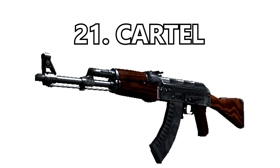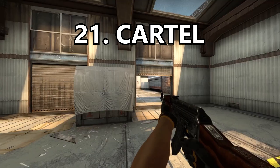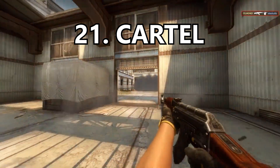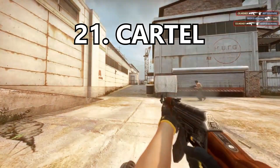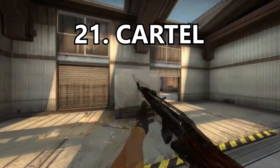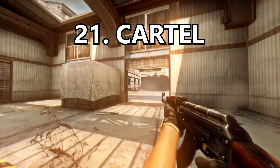Coming in at number 21 is the Cartel. Most AK skins change the wood of the gun, but this skin puts engravings into the metal and it looks nice — however, in my opinion there's not enough changes to it. I don't think it should be pink at all, I think that's pretty ridiculous on Valve's part. Though I do think this mixed with the Uncharted skin could potentially look nice.